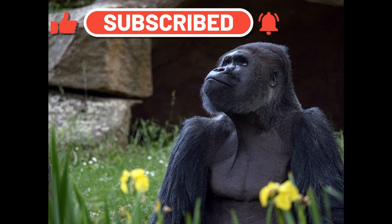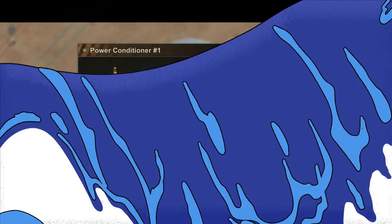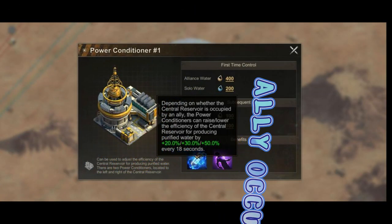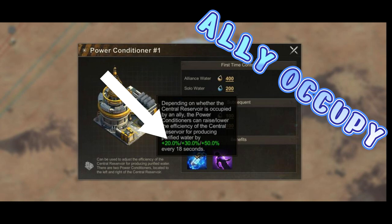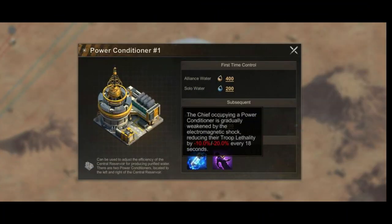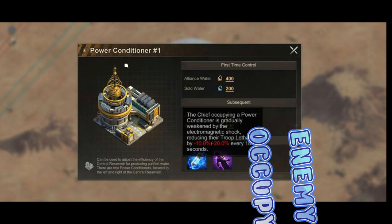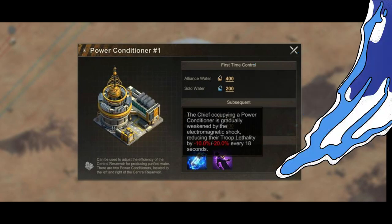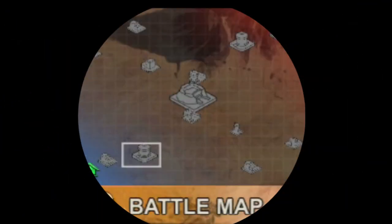Power conditioners have been added to the Reservoir Raid. By occupying both the power conditioner and the central reservoir, you can increase the efficiency of the central reservoir for producing purified water over time. On the flip side, when the power conditioner is occupied by the enemy yet the central reservoir is occupied by your allies, the efficiency for producing water gets worse over time, and the survivors occupying the central reservoir are gradually weakened over time.